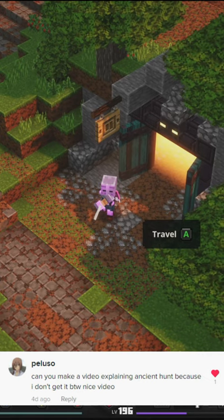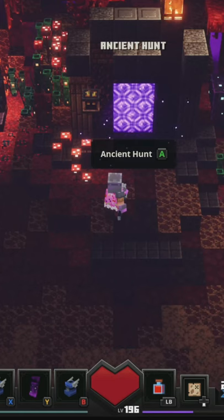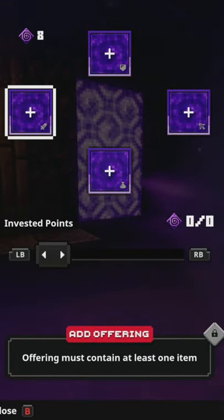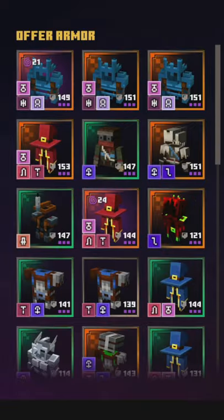To start an ancient hunt, head to the cave on the south side of your camp and interact with the big nether portal in the center. On the left of your screen, you'll have four slots where you can sacrifice each type of gear from your inventory: one melee, one ranged, one item, and one armor.